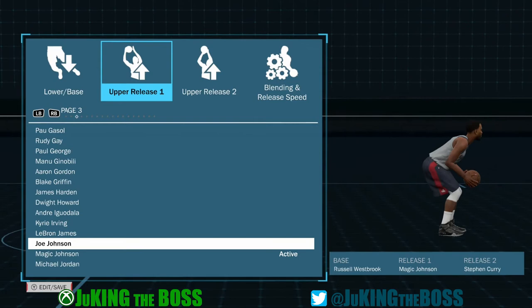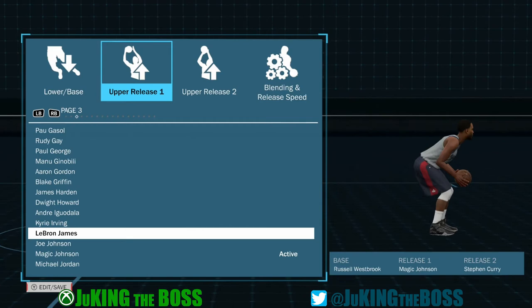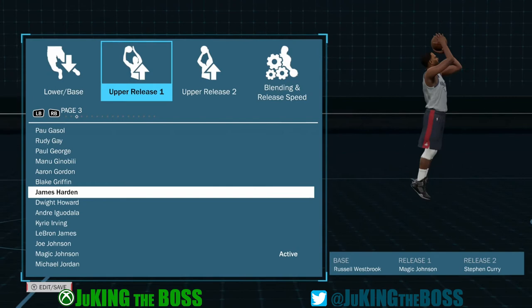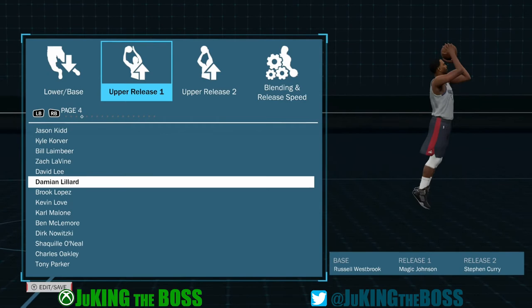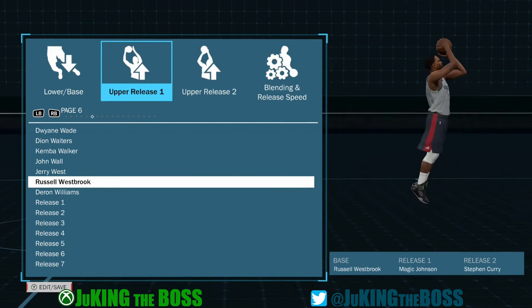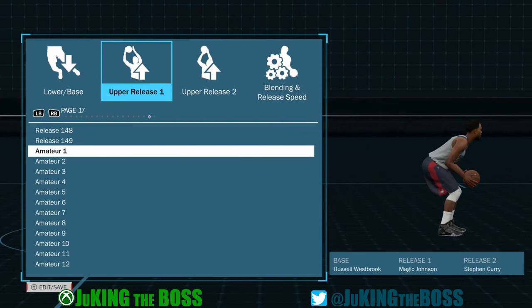I gave this information to a friend who I play the park with. I told him: try the Michael Jordan base because he knows Michael Jordan's shot speed. Then go with Michael Jordan release one as the form, and Steph Curry release two as the follow-through. Then change the blend speed to about 25-75. He tried it, tested it out, and said it works really well for him. He said it feels like he's shooting like Jordan, but he can see the flick a lot better — and that gives him more green releases, more excellent releases.